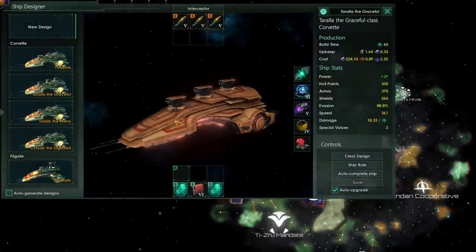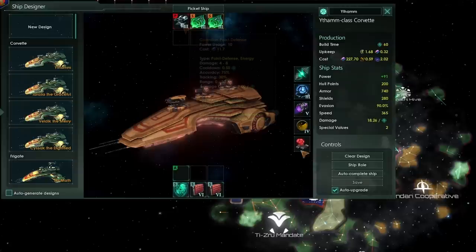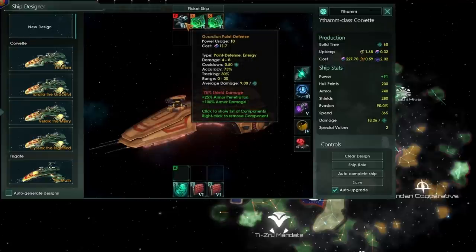Starting at the very bottom, we've now got four different apparent roles for Corvettes. At the start of the game, you'll really be choosing between an artillery type Corvette, something of a gunship type with your laser or kinetic weapons, or possibly throwing in a bit of point defense and having a screen type Corvette. The missiles here are going to be the most powerful weapon you will have right at the start of the game — their range is unbeatable and they're doing a phenomenal amount of damage when they hit.